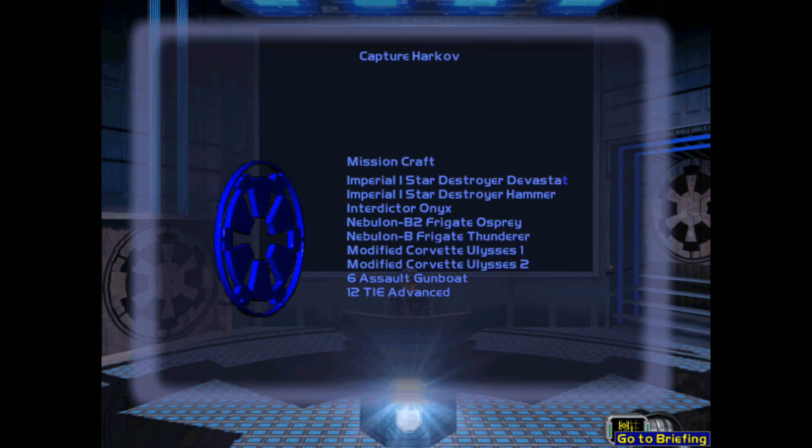We are finally ready to engage Harkov's fleet directly and capture Harkov himself. Lord Vader will personally oversee this operation from the Imperial-class Star Destroyer Devastator. He has brought along an Interdictor-class cruiser to prevent the enemy fleet from escaping, so they'll have no choice but to turn and fight. Against two Star Destroyers and our support fleet, they don't stand a chance, even with the Rebel forces aiding them.